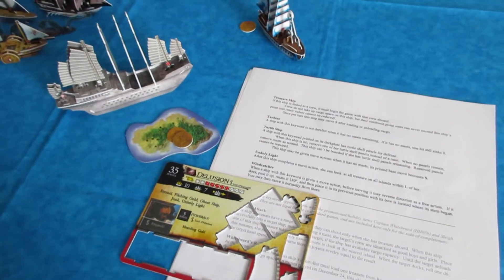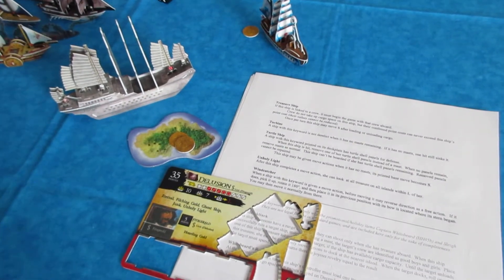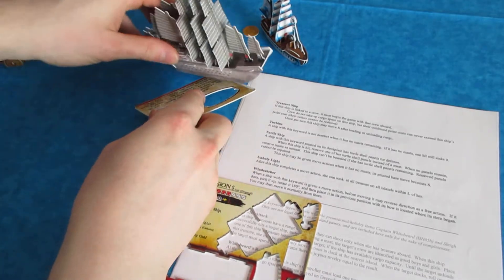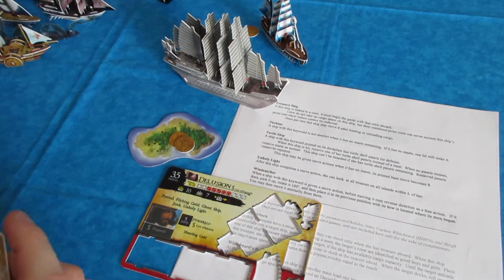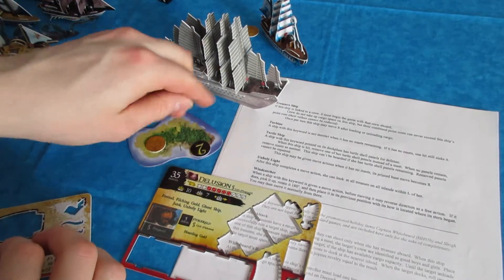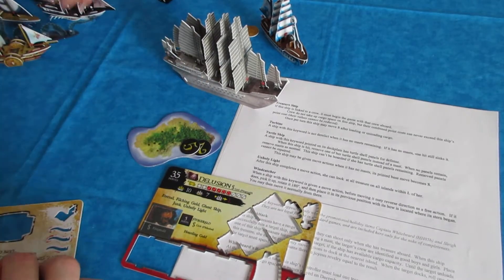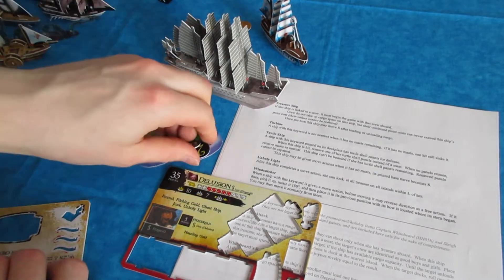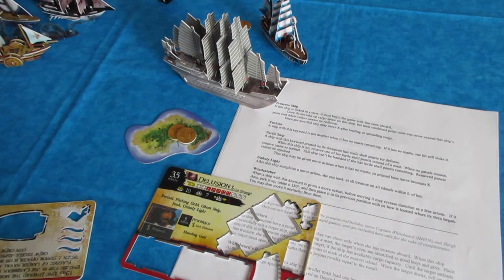I think those are the only ones that have it. For example, the Delusion — if she's given a move action up here, maybe she's going to shoot at the Maui's fish hook, but now she's within L of the island. So she can privately look at all the coins here — there are seven there, two here on the Maui.